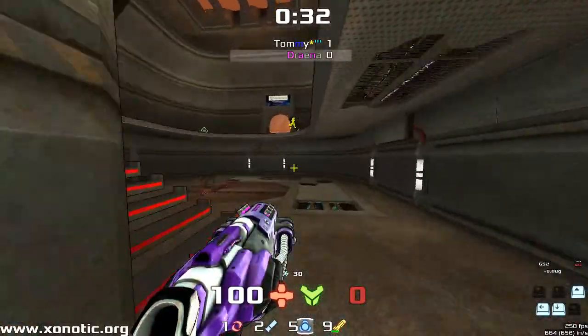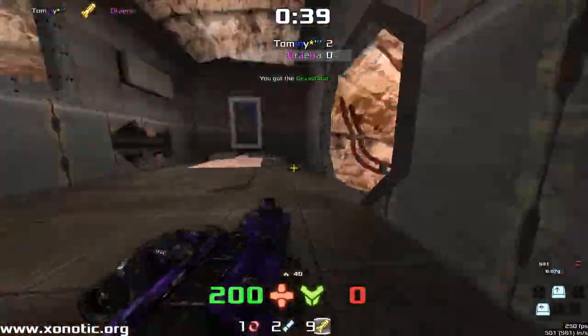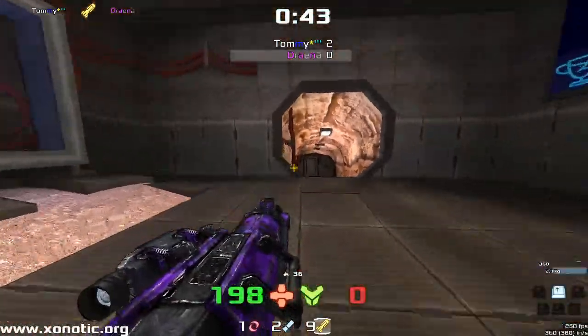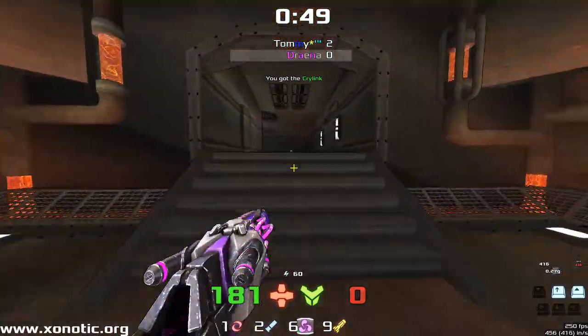There's an entrance in this game to a Crylink, which can be very useful and very important. And also an entrance — in Quake it's an entrance to the lightning gun, one of the most powerful weapons in the game.